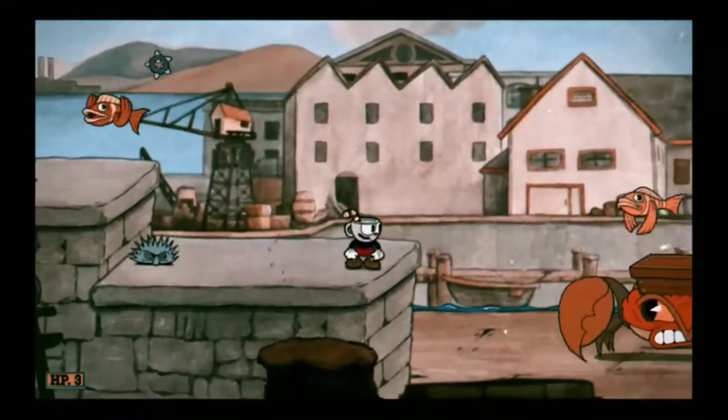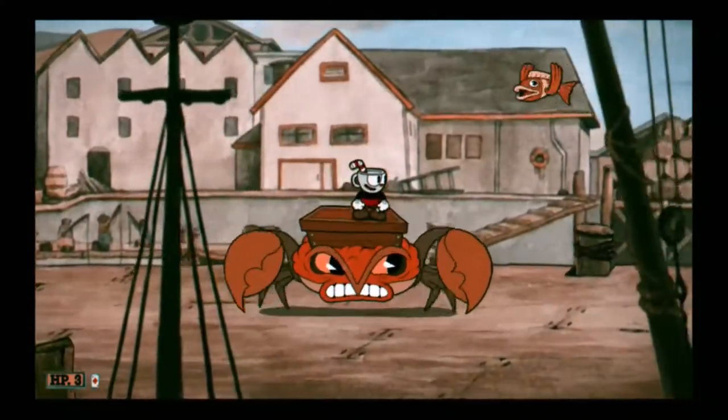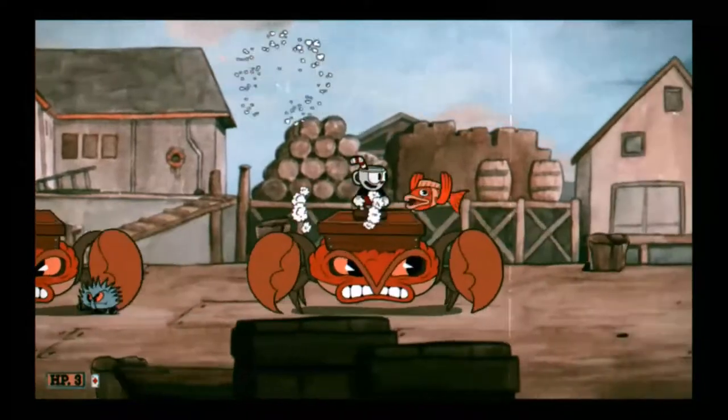After jumping over another walking enemy, you will go on top of the box crabs, so you won't have to worry about getting hit from the bottom. Dash the flying fish when necessary.